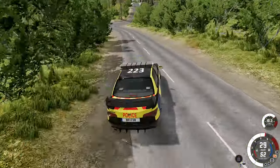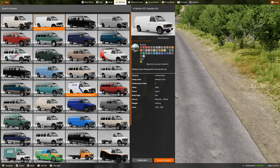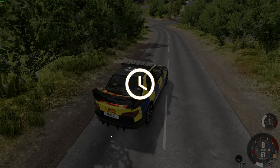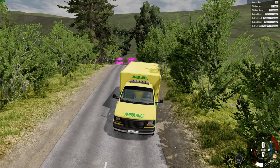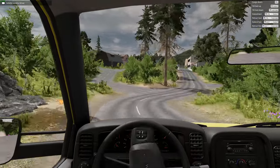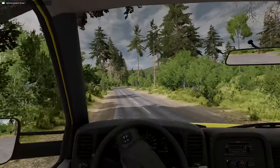Let's switch to the ambulance, because we can do some interesting driving with that. We've got a UK police van, but I want the UK ambulance — this looks identical to a lot of ambulances we see in the UK, apart from the front bit, which is like an American style van. We usually have Mercedes Sprinters or VW Crafter ambulances in this country.